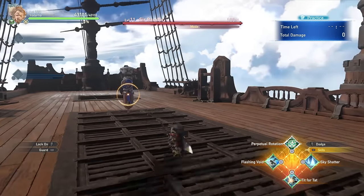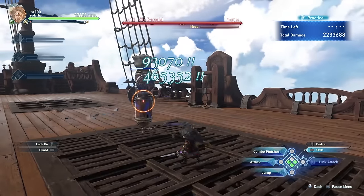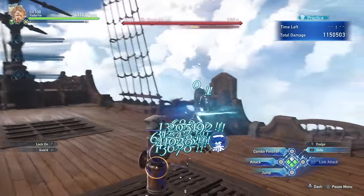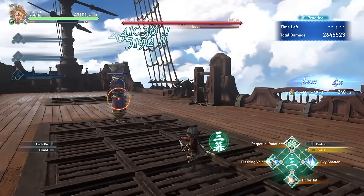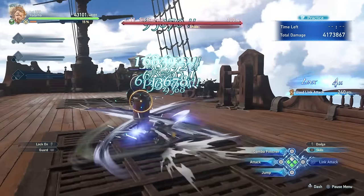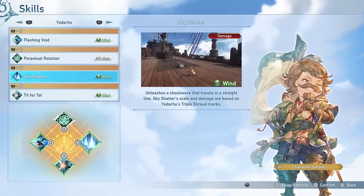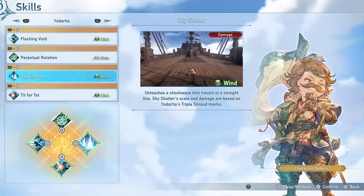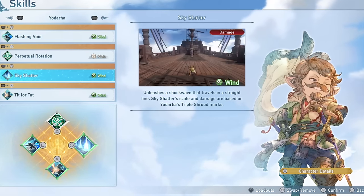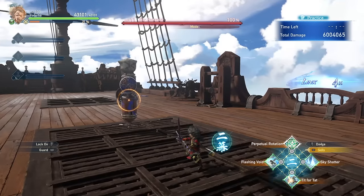The next skill is Sky Shatter, where Yodarha lunges into the air and plunges his sword down, firing a beam that travels along the ground dealing a lot of damage. You can follow it up with a combo finisher, and the more marks you have the more damage you'll do with Sky Shatter. It's a very simple skill you're able to use in an instant, so if you see a big attack coming you're able to use this to quickly get into your invulnerability period with the combo finisher to avoid that incoming attack while still dealing heavy damage. Personally I don't like this skill a whole lot, but it is quite a powerful tool and should not be underestimated.